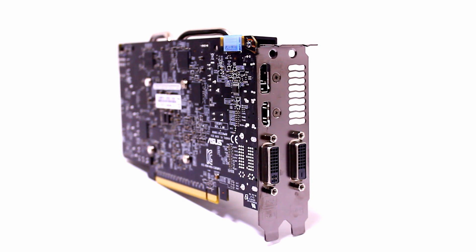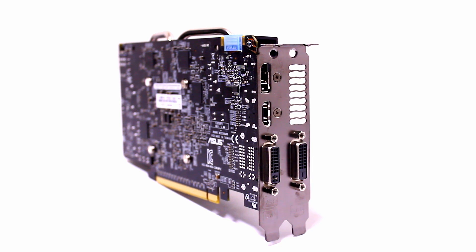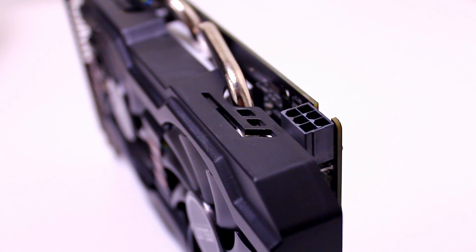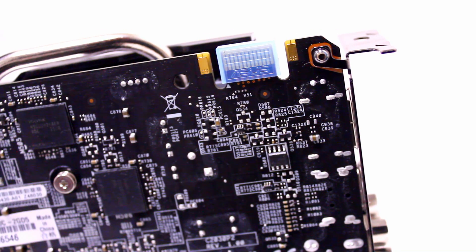As we come around the back, we've got DVI-D, DVI-D, HDMI, and DisplayPort, which is pretty standard for these mid-range cards, giving you a really good host of connection options. It features a 6-pin power connector and a single SLI finger, very similar to the HD7790.